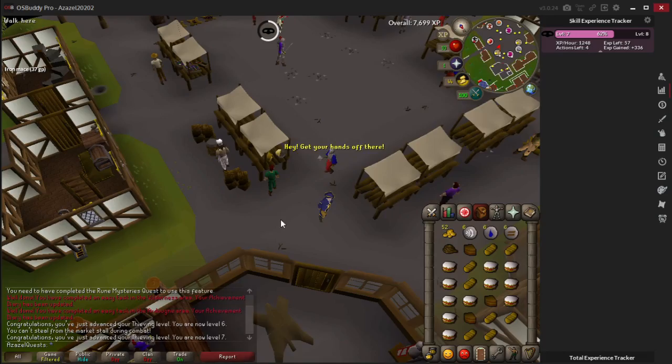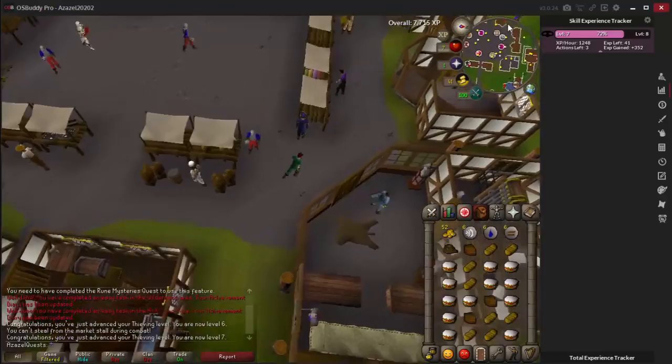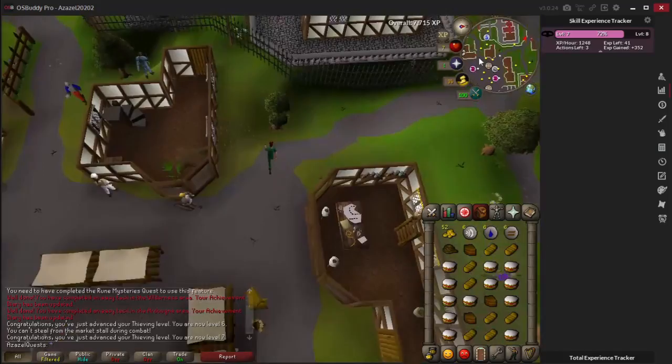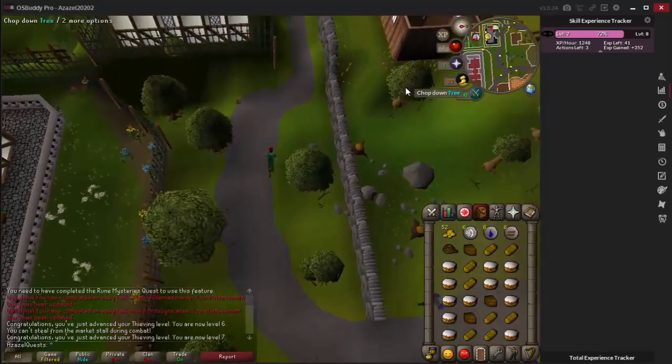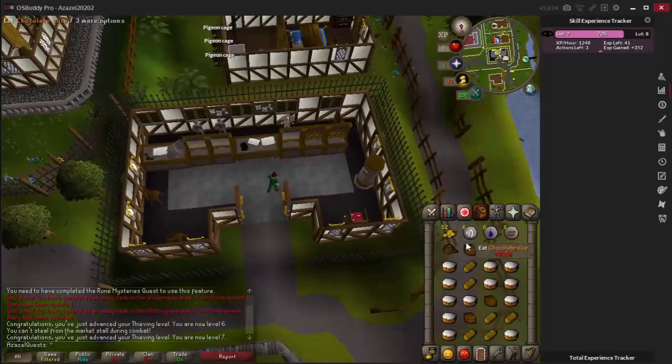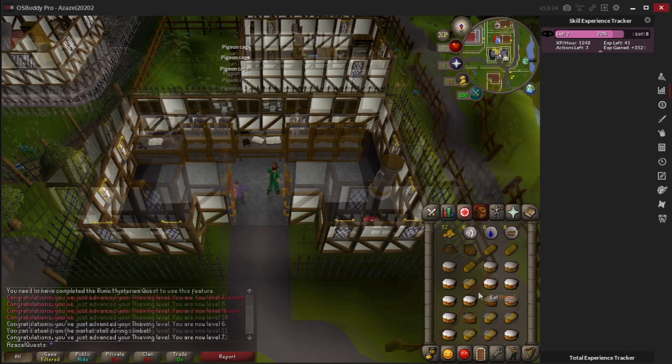Once you have a full inventory of food - they can hit quite high, just run to the side and use your food to heal up. The quickest place to bank is if you run out the northwest exit of the market and follow the path west a little way, you'll reach a bank where you can bank all your food. You might as well bank all your items and carry on thieving until you have a good stock of cakes.